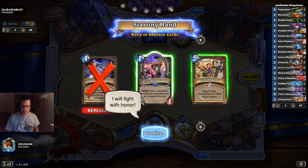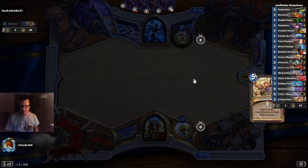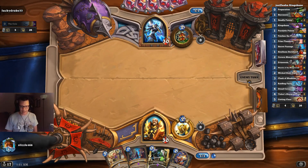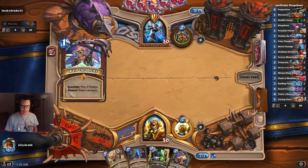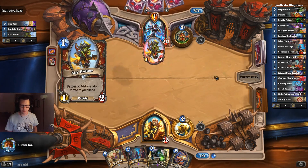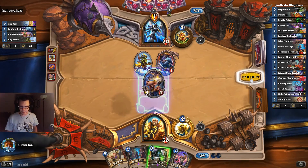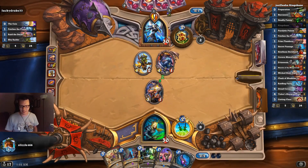With Kingsbane Paladin, we want to get things that get us our Kingsbane — this hand is pretty bad. We have Cavern Shiny Finder though, it's a great Paladin card. It's the pirate deck again, man, this is a very popular deck. I'll go ahead and play my Shiny Finder — because guess what, I'm actually a Rogue. Who would have known?